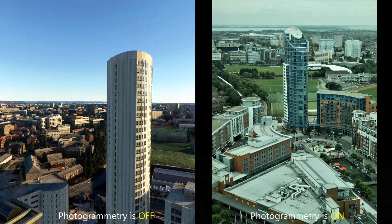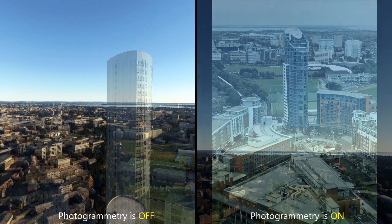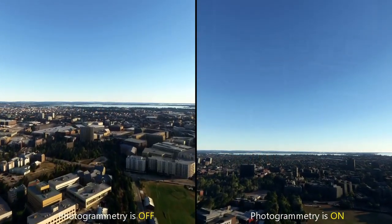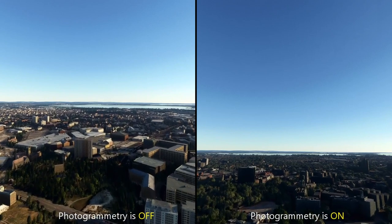Here we can see photogrammetry off on the left, and the photo on the right is actually a photograph I took from the Spinnaker Tower some time ago of the building you can see with photogrammetry on. This is a real photograph of that building on Gunwharf Quays, and you can clearly see it looks like the one Microsoft have put in with photogrammetry on.